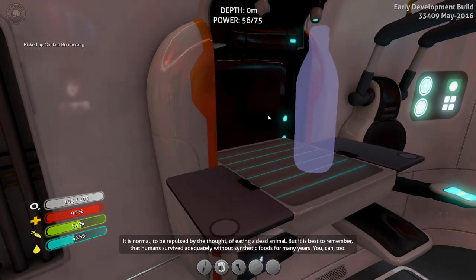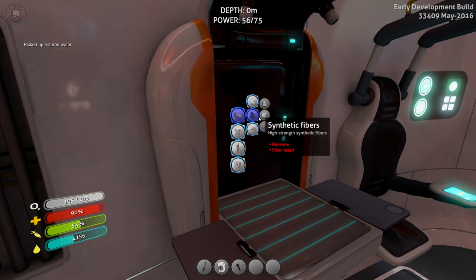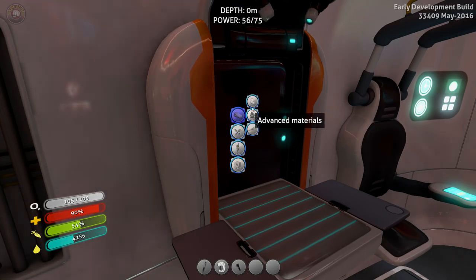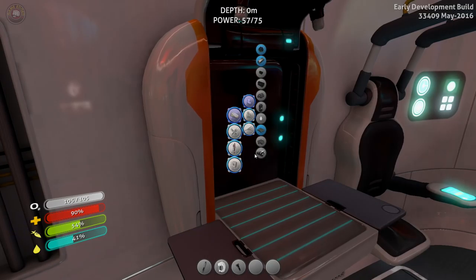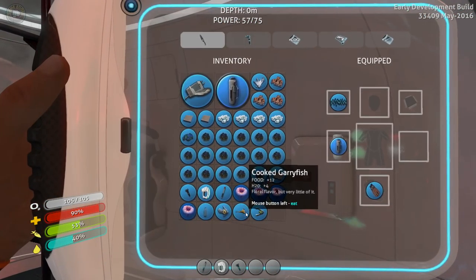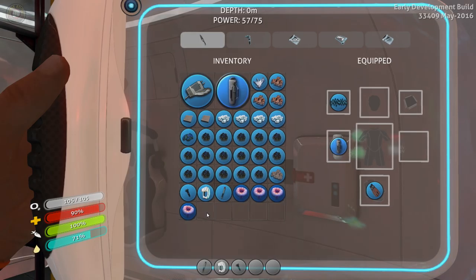Let's just make sure we got our water and stuff. We could make bleach — what is it under again? Common coral. I need common coral too. All right, we'll just get all that stuff. Let's just open this up and eat and fill yourself up.